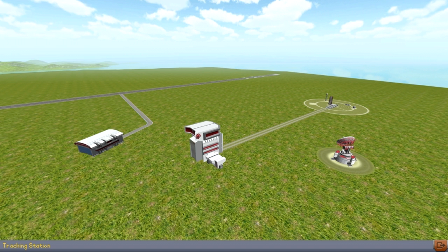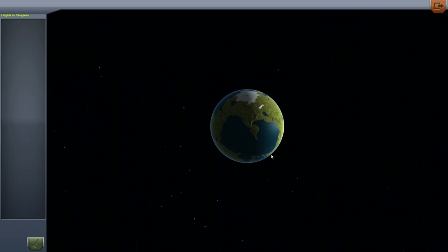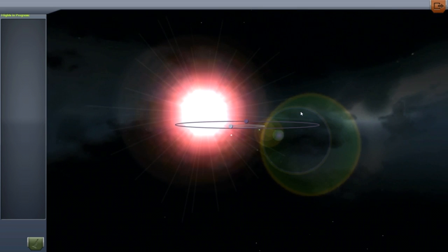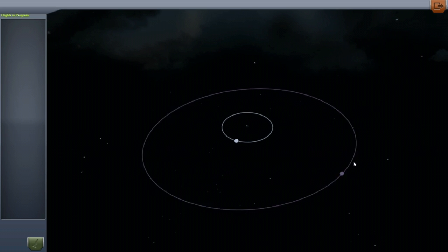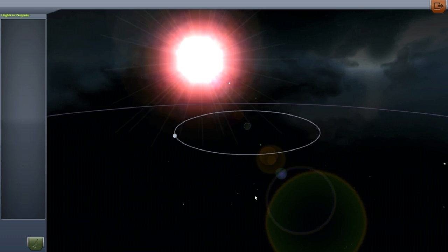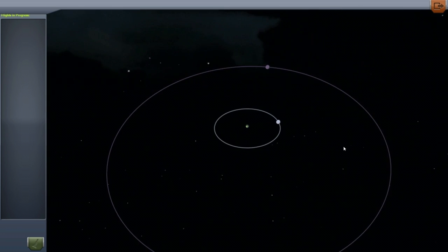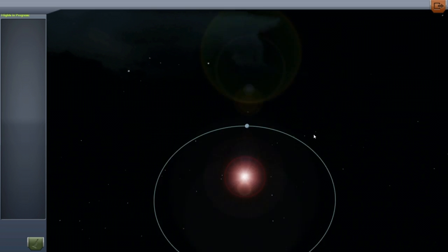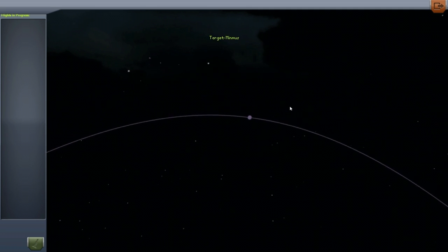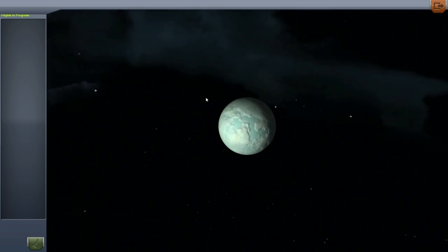Let's go to the tracking station. Obviously we have Kerbin and we have the moon. But now we have another target that we can travel to - a little tiny moon called Minmus. So that is way out there. I haven't even taken a look at it yet. I guess we'll have to set that as a new goal to go investigate what this little moon is. Perhaps it's like a little captured asteroid. Ooh, a weird oblong little ice moon. Kinda cool.